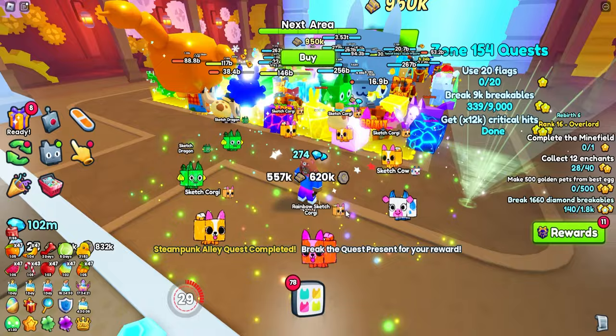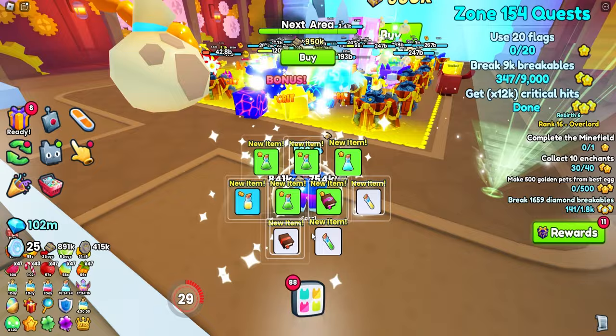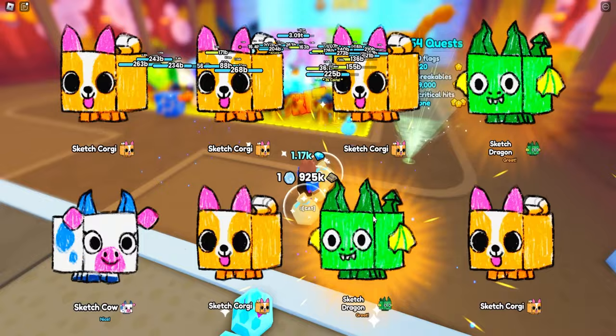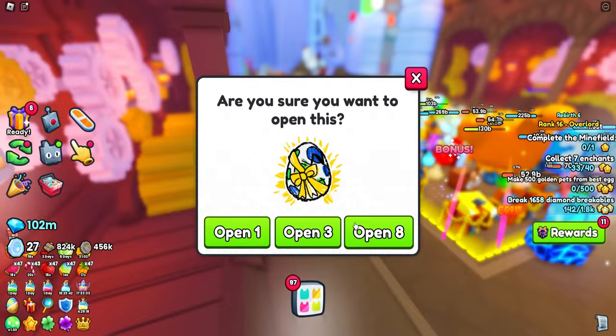I'm going to open up a few of these sketch eggs real quick and see if we can get that lucky look. We got a rainbow at least - a mini rainbow. It's not much. Let's open eight more just to see. No huge - definitely no huges this time. Our luck is not really working right now.